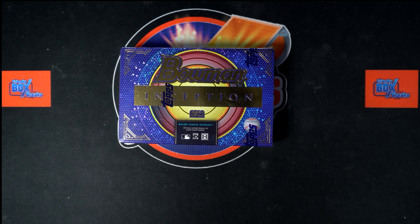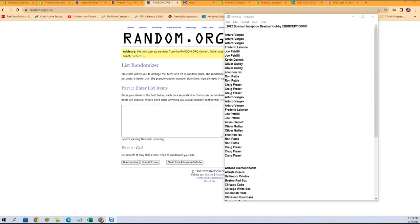All right, here we go — 2022 Bowman Inception Baseball, hobby box 103. We've got a random team break here, so we've got to take our owner names and team names and randomize each of them seven times, pair them up on a spreadsheet. That will be our lineup for this break. We'll give you a moment to talk trades before we dig in. Let's start right now with our owner name randoms.